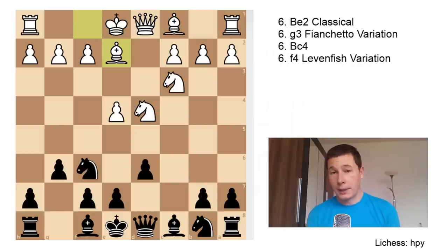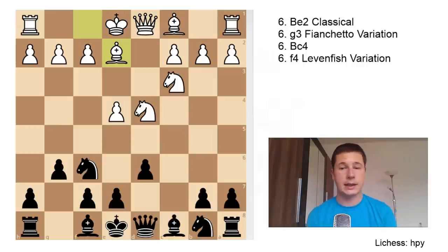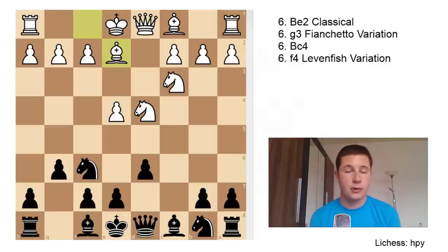This makes the games less fun than the Be3 lines — there won't be as much fireworks or attacking chances for both sides. In the Sicilian Dragon you expect opposite-side castling, pawnstorms, and chaos. In the classical lines it won't be as exciting, but it's a safer approach for White that dampens Black's idea of having an aggressive game with what's considered one of the most aggressive openings.